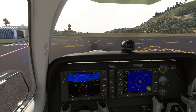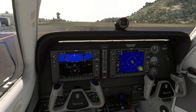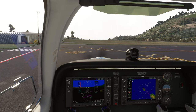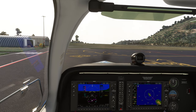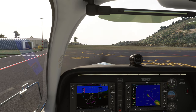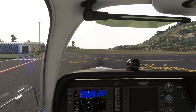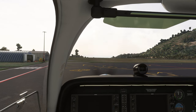So: mixture to idle cutoff, throttle is idle, parking brake is set, fuel pump off, flaps up, lights coming off. And I can see that the prop is just going to keep going. Lights are off. Avionics master off. Master and battery switches off — and we're done.